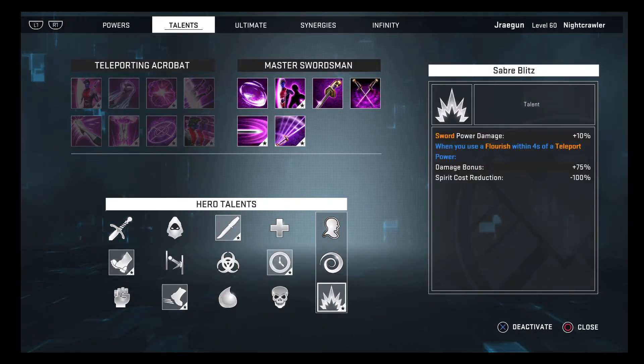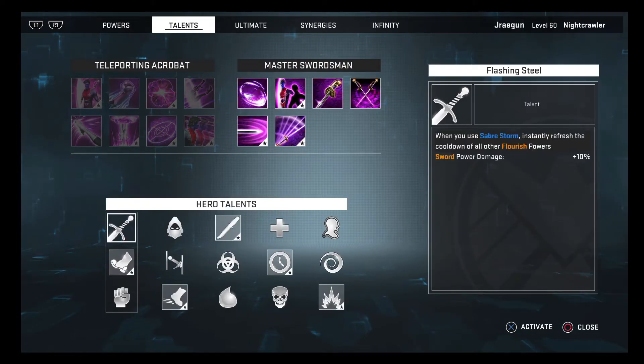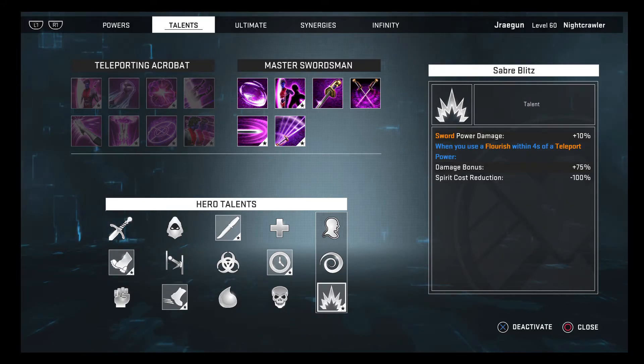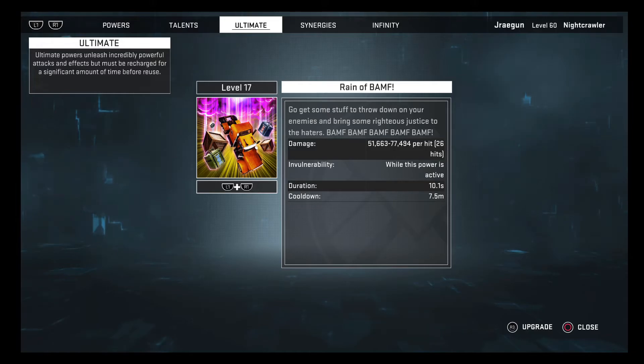Lastly I have Saber Blitz — sword power damage +10% when you use a flourish within four seconds of a teleport power, damage bonus +75%. This is almost always active since Bamf is considered a teleport power. Teleporting after every single attack shouldn't be a problem. It gives you that movement ability, you'll be dodging most attacks, and you get a -100% spirit cost reduction, which makes sure you don't run out of spirit — something that can be a problem while leveling up.